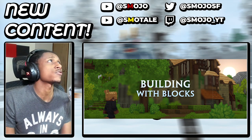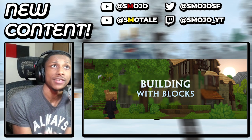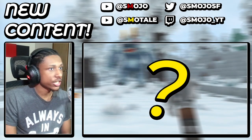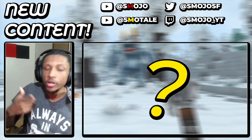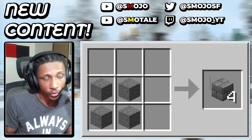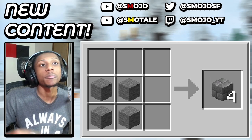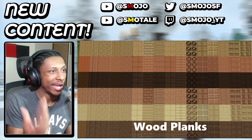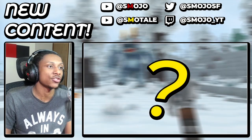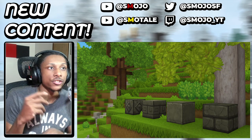I noticed Hytale likes to take the core things of Minecraft and make them a thousand trillion percent better. For example, different variations of textures of blocks. You guys know in Minecraft you can turn a stone block into a stone brick — they're both stone but one has different textures than the other. If you play Minecraft modded, Chiseled Bits is like your best friend. Hytale has the exact same thing but they take it to another level.